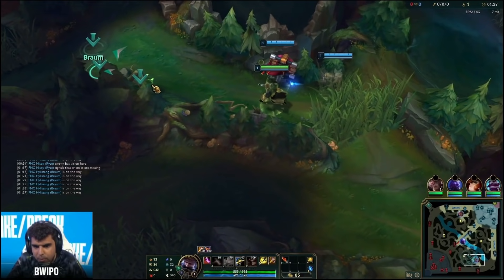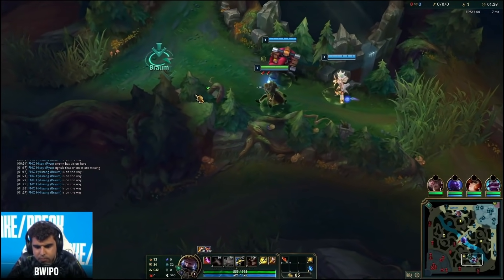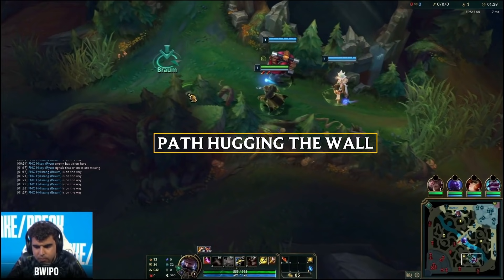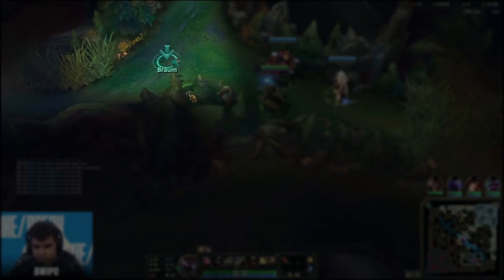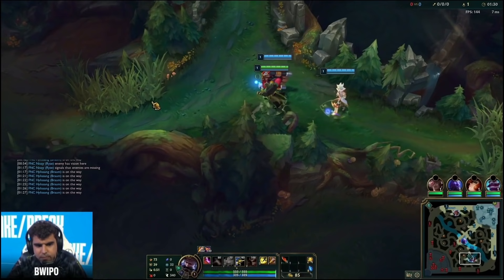After checking the tri brush — no one is in it — Bwipo runs to the enemy red buff. It's important here to path hugging this wall. You can see the tip of this tree here — this is actually fog of war. The enemy team will only see Bwipo when he gets around this tip of the tree. This allows you to stay in stealth a little bit longer and you will definitely catch opponents who are leashing in this brush.